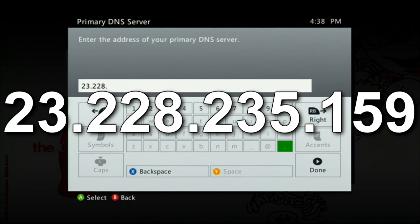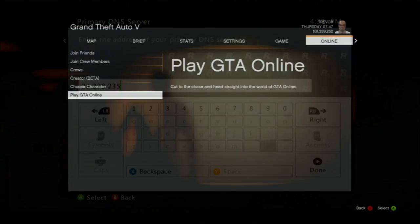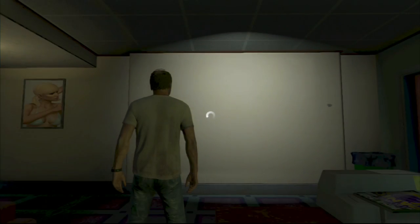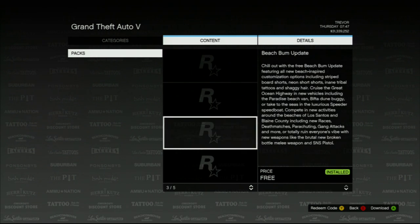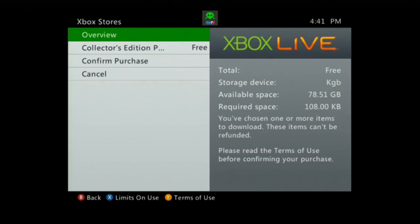Once you've changed the DNS, you've basically done everything you need to do for this glitch. So you're just going to want to load up GTA 5, go to the Xbox Game Store, and you're able to purchase everything for free, as you can see on screen now. With the Collector's Edition DLC, you get the Carbon RS, the Chameleon, and the Hot Knife. And you also get the .50 Cal Pistol — you can get any camo — as well as the Bullpup Shotgun and the Hammer.